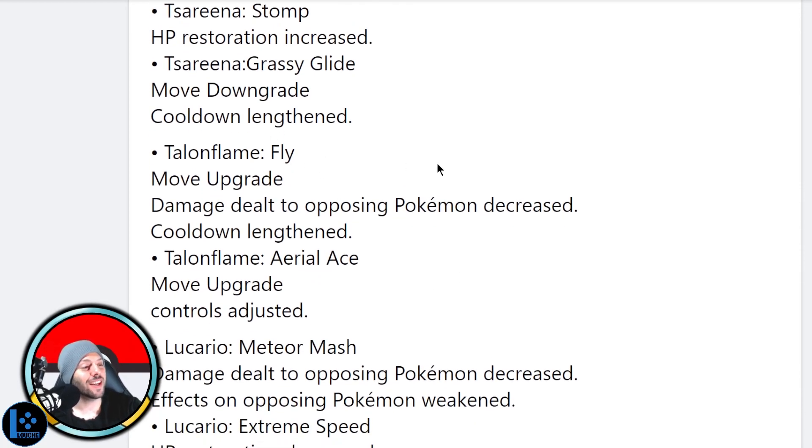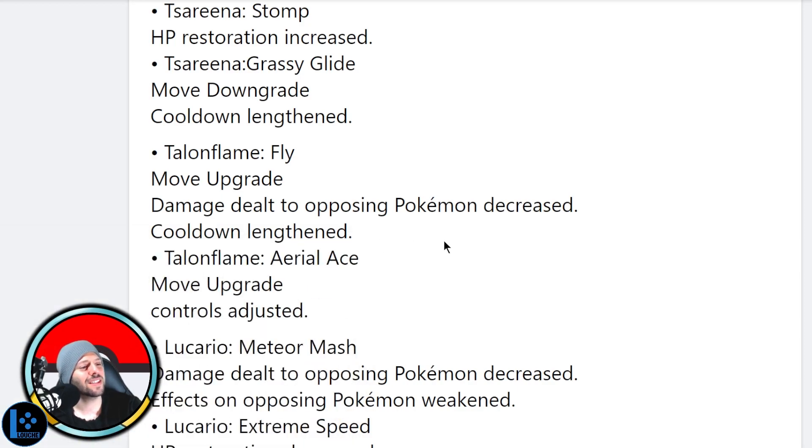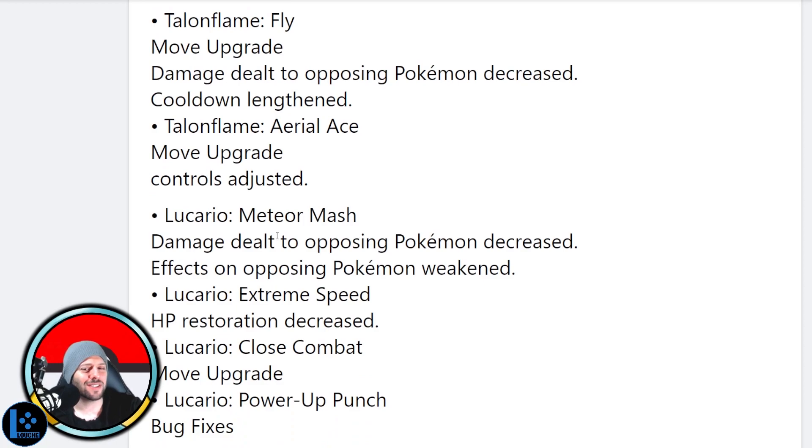The move Fly has been hit every single patch it feels. Move upgrade — damage dealt to Pokémon decreased and cooldown lengthened. So Fly is upgraded by nerfing it? I guess that's an upgrade for the game. Aerial Ace move upgrade and controls adjusted — I'm curious to see what that means. I love how vague they are to keep you on your toes. Controls adjusted — let me know what you guys think that means, I would love to know.